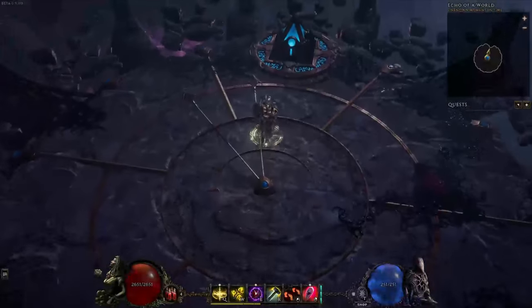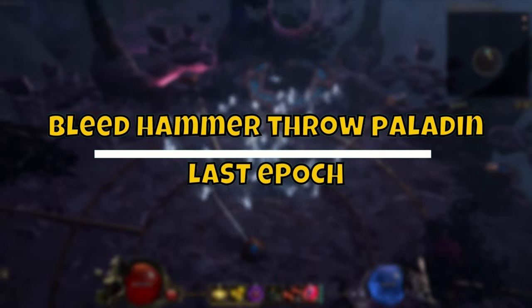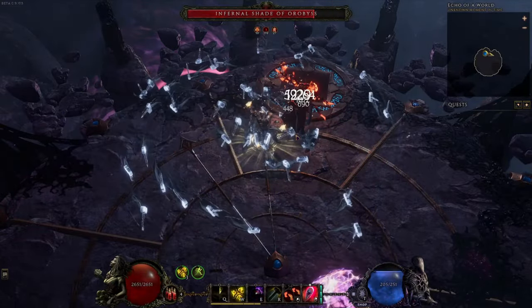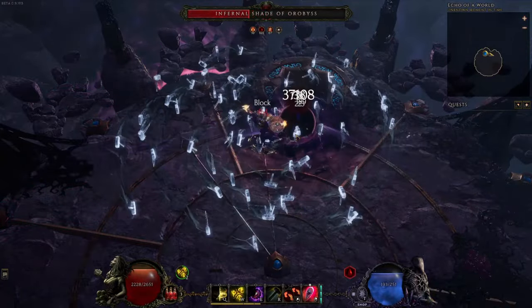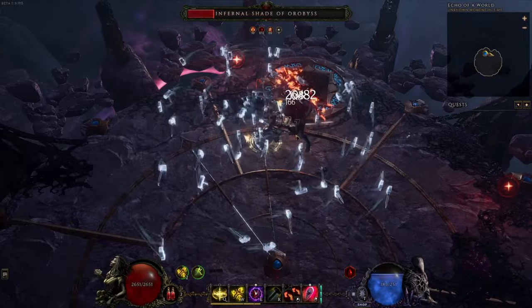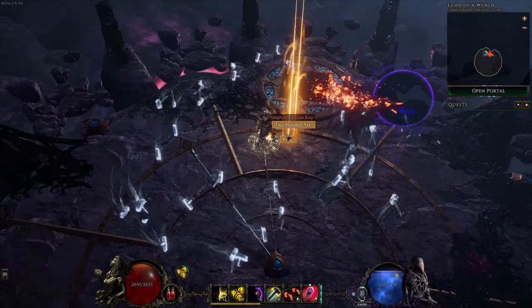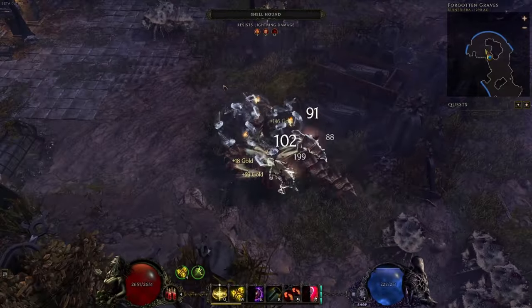Next on the list is the Paladin, and the build you want to go for to start with is the Hammerdin Paladin with the normal hit version. There are two ways you can go: either the crit version or the bleed version, and both work great while leveling and will take you to the end game with ease. I would say the bleed version is the superior one to start with, as ailments are so strong early on — they have flat damage for each ailment.